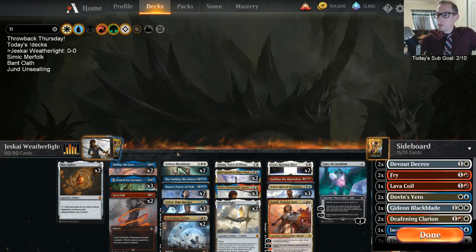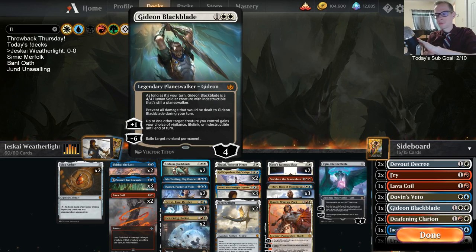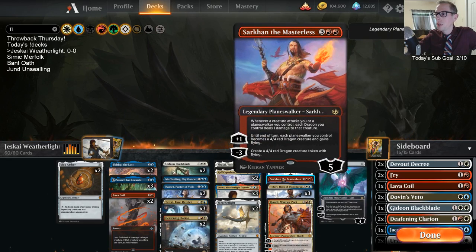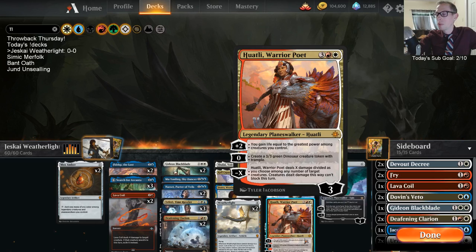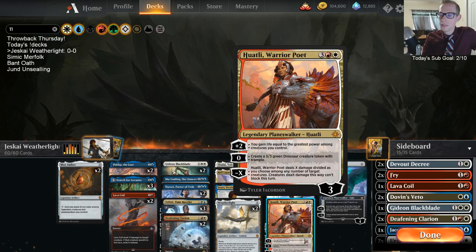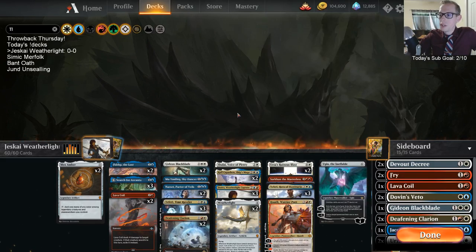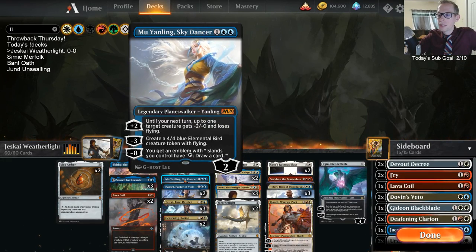I focused on Planeswalkers that can crew. Gideon Blackblade is a 4/4 creature on your turn, so Gideon can crew the Weatherlight. Sarkhan can make a 4/4 Red Dragon token, and that 4/4 can crew it too. My personal favorite — Huatli the Warrior Poet — makes 3/3 Green Dinosaur Creature Tokens, the perfect size for crewing. The problem is creature tokens are not legendary, so they get swept by Urza's Ruinous Blast. Mu Yanling can also minus after ticking up once to make a 4/4 to crew.